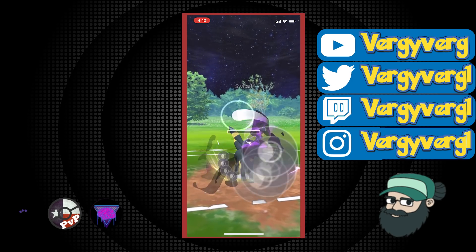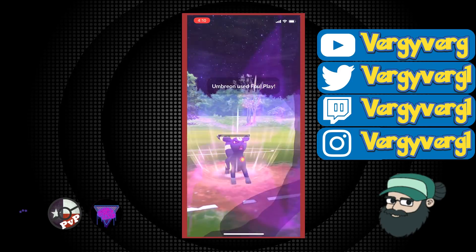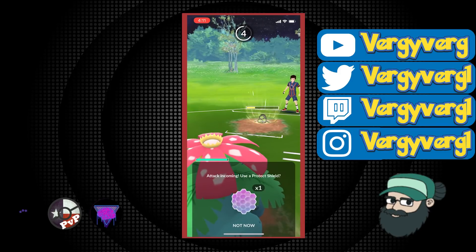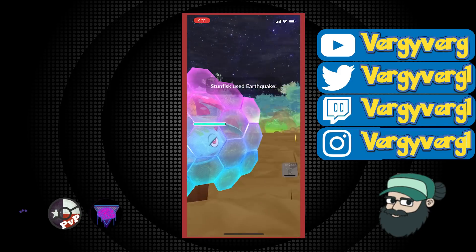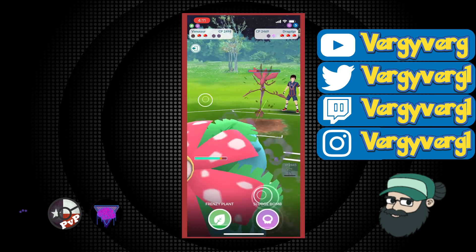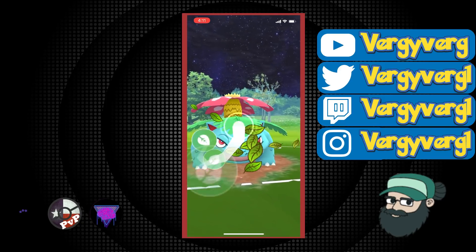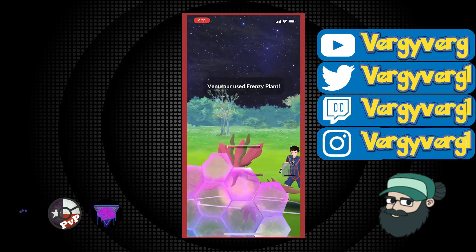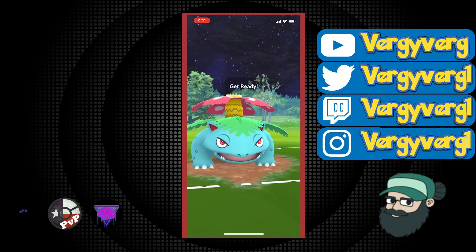This is definitely going to get the shield. They have no idea what I have in the back — they know I'm scared though. Then I'm definitely going to come in with Venusaur. I probably need to shield the Earthquake, and I have no reason to believe they're not going to throw it right here. They come in to Dragalge here. Frenzy Plant is double resisted and Sludge Bomb is single resisted, so I go for the bait here. I don't think this would even KO, to be honest, and we're definitely going to make it to this Sludge Bomb as well.